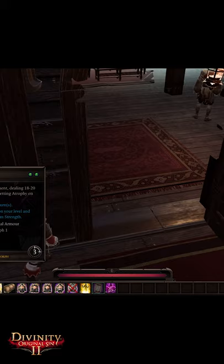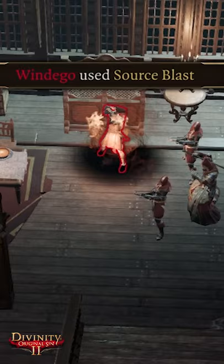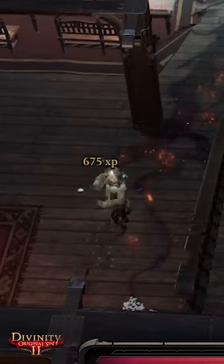Step 3: Did you see this bedroll? It's OP as hell. Don't want to deal with Wendigo? Just use your bedroll and slap the absolute shit out of this guard.